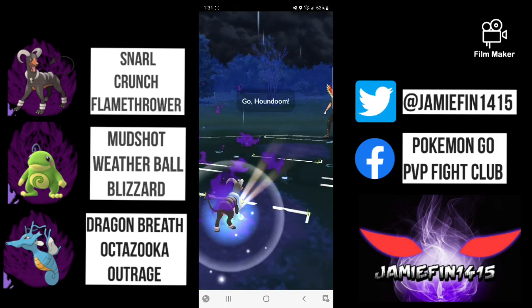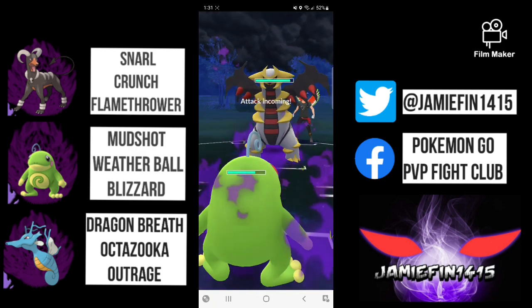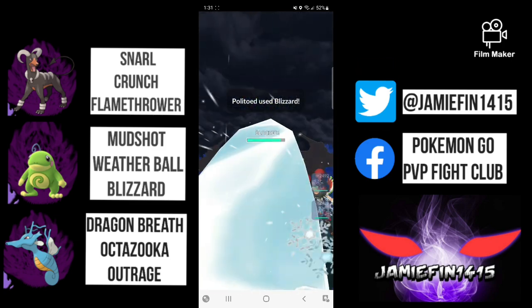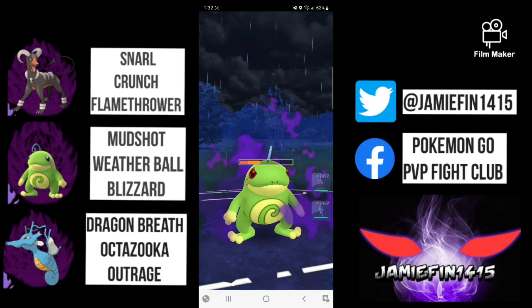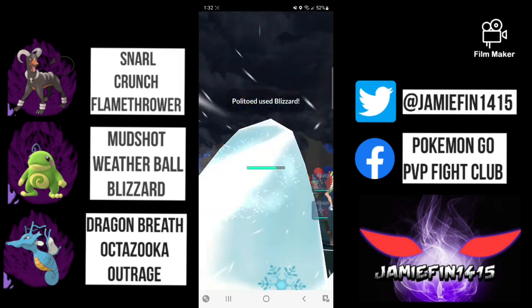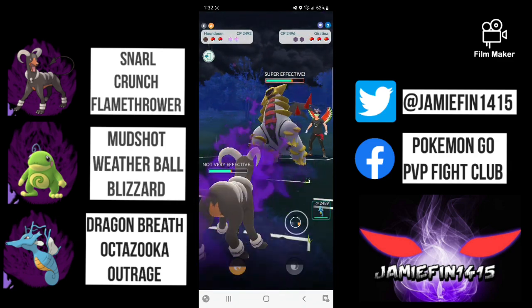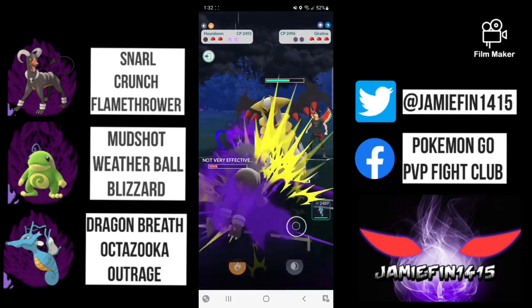If you're watching, the link to the battle submission form is down below if you want your battles featured on the channel. Moving into the next battle, we lead Houndoom into a Swampert — absolutely dreadful. We say switch into Politoed; the opponent comes in with Giratina. Are they ready for the big fat Blizzard? We aren't baiting — we're going straight for the Blizzard. The opponent does put up a shield, showing plenty of respect for the little toad. The opponent throws one more charge move; we tank it on the chin and Politoed is ticking away. Can we make one more Blizzard? Yes we can. Is the opponent going to burn the final shield? The opponent does double shield and we are sitting in a great spot.